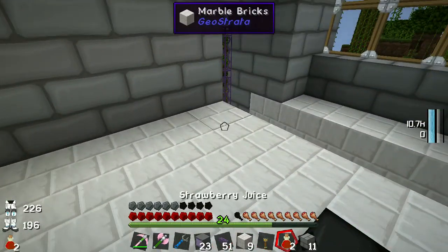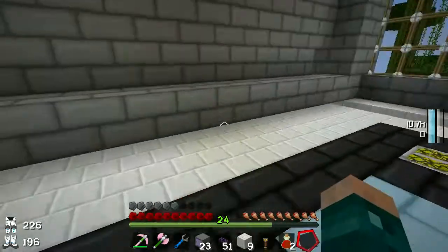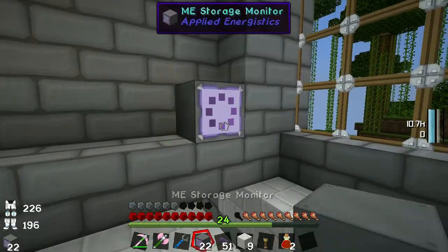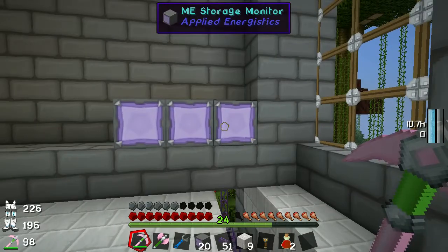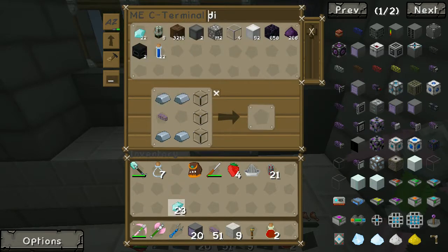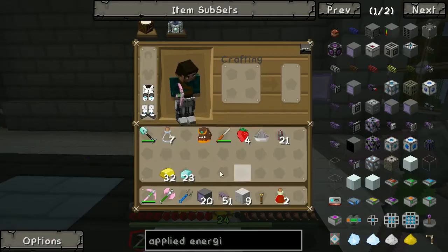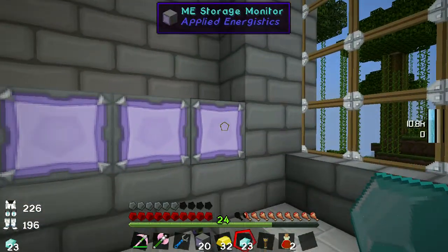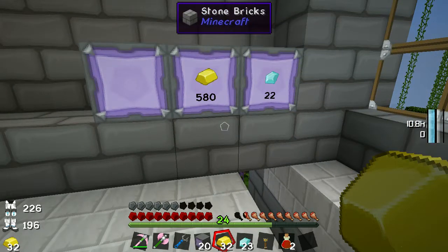The reason I'm going up like that is because I want to put a row of bricks across here to be the base — I don't want these expensive machines on the floor. So we are all plugged in. Let's pop one of these down — there we go. They currently show absolutely nothing. What these things do is show you the level of something in your system. Let's go for something expensive: I want to keep an eye on diamonds and gold. All I have to do is right-click on this with the item and it will show me how much there is in my system.